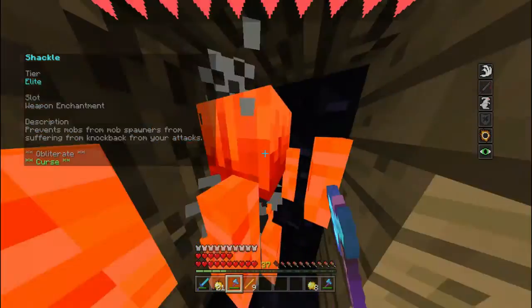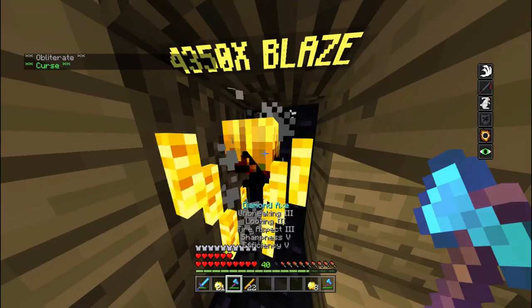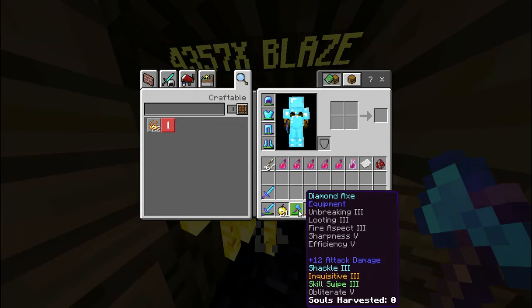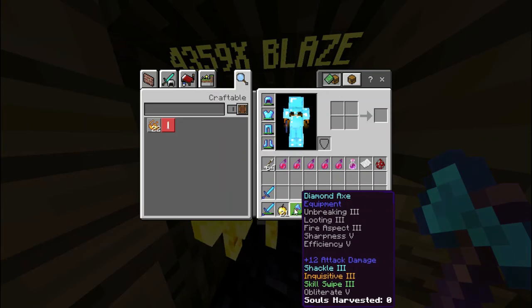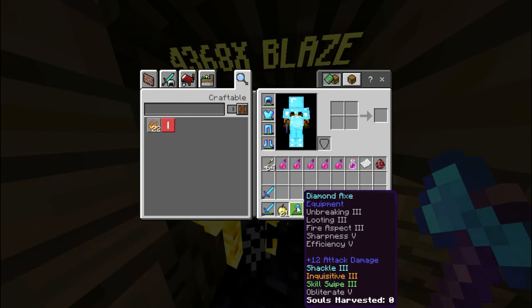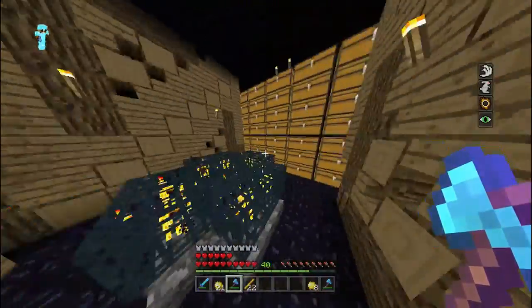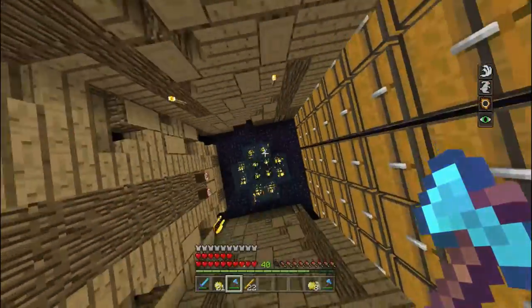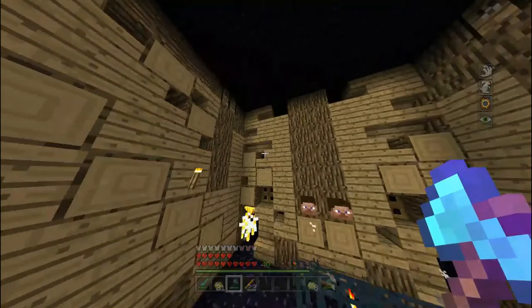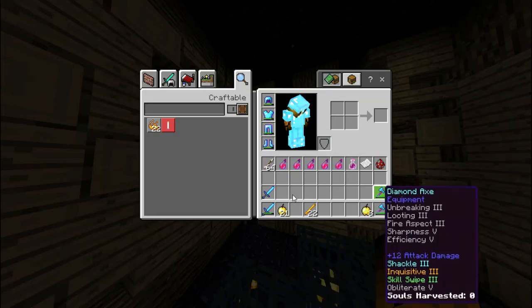Cool, it prevents mobs. This is basically a grinding axe, which is really good. Look at that — we don't want to be using this in PVP, this is for grinding. But otherwise this is a really good axe, basically almost the same. It has skill swipe and obliterate, and it does have a soul harvester on it — that's something that keeps track of how many kills you have with that sword. I don't know why I'm going to be using it for grinding and a GX.